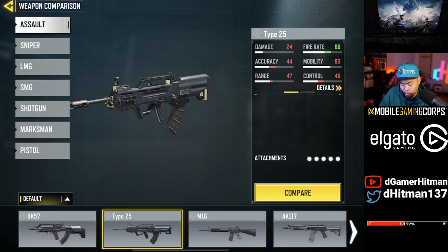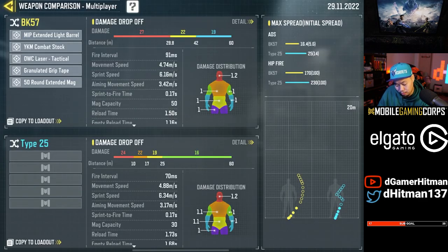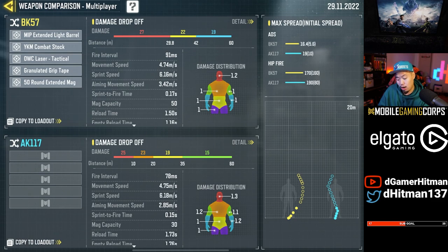Let's just click on a Type 25. Super fast gun, has a chest multiplier of at least 1.1. That's not crazy. AK-117 has hand multipliers, arm multipliers, chest multiplier — 1.2. Similar stats except for the rate of fire.